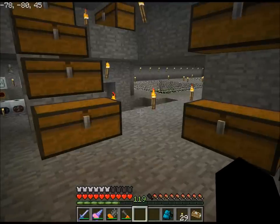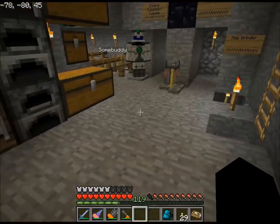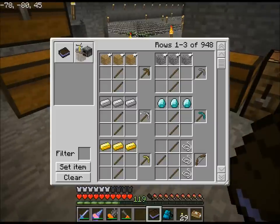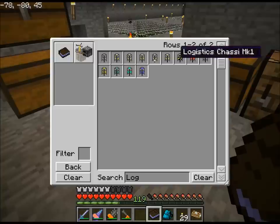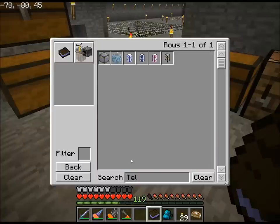I do want to mention that I added three little mods. Number one is Logistics Pipes, which I can bring up here. I added Logistics Pipes because I think they're really cool — this is a Buildcraft add-on. And I added in Teleport Pipes, which is also a Buildcraft add-on.